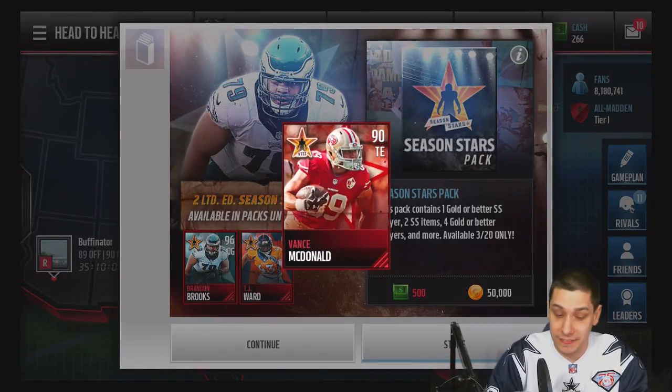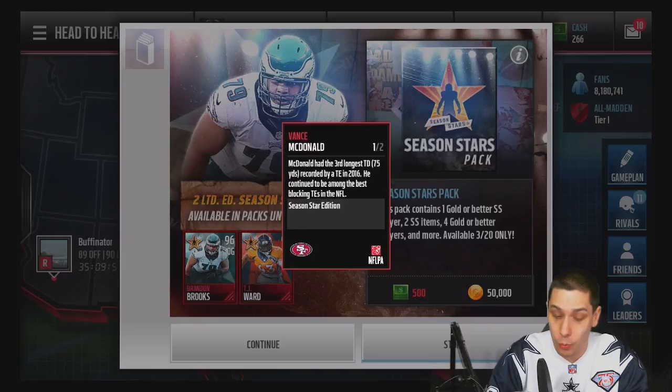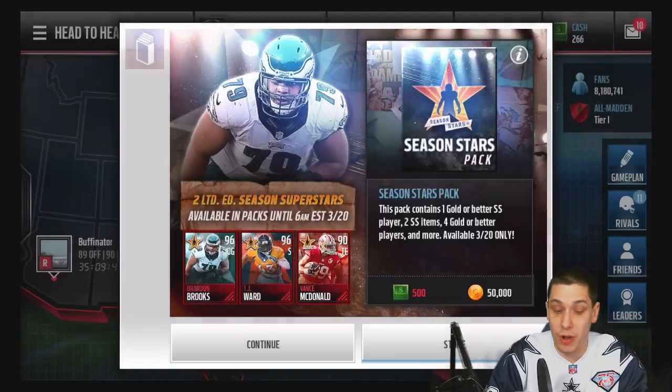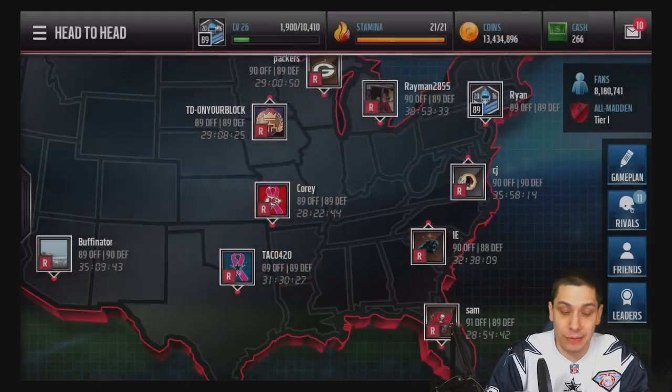There are also other cards in the game right now, like this 90 overall Vance McDonald. He has 87 speed at tight end, which is pretty nice, 83 acceleration, good run blocking at an 86 — that's really what he's known for — and 90 catching. So this is a really well balanced tight end card. These packs are going for 50,000 coins right now.